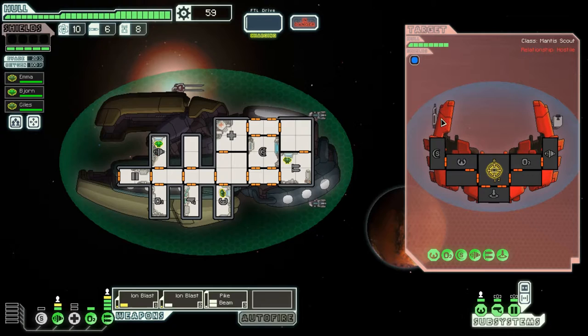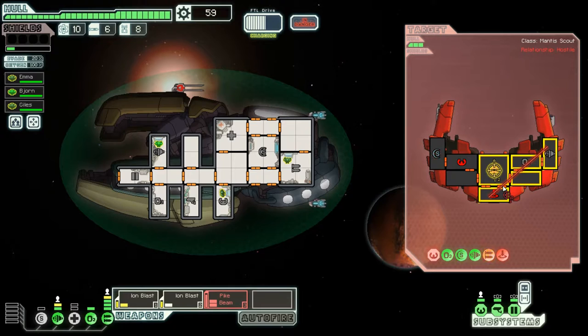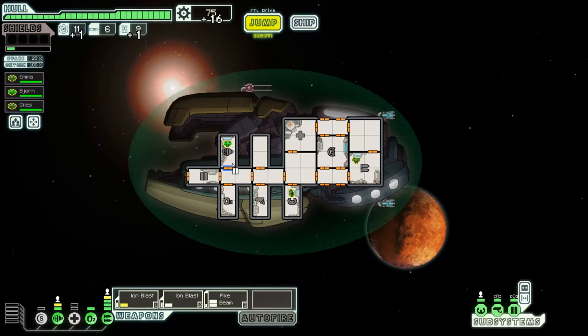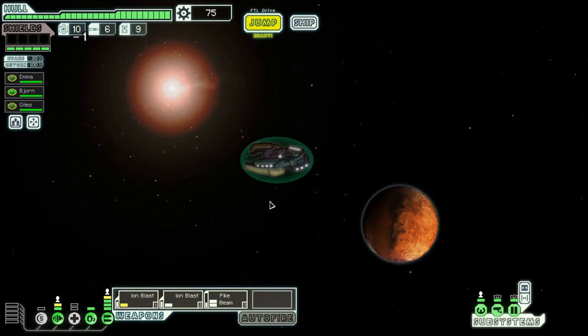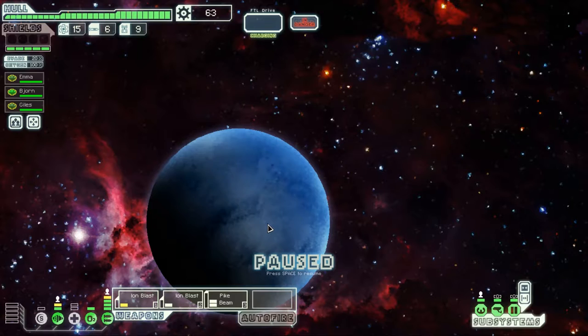We will attack the mantises — they have a dual laser plus a bomb. This is just the same as the heavy laser, going to do two damage to our super shields. Our ion shots are landing enough that we can take their weapon systems offline. We're up to 78 scrap now. There are two stores — we will go to at least one of them. I need to sell the repair arm and buy the second level of shields, but I'll go to a couple more beacons first to get a bit more scrap, then sell the repair arm and buy fuel.